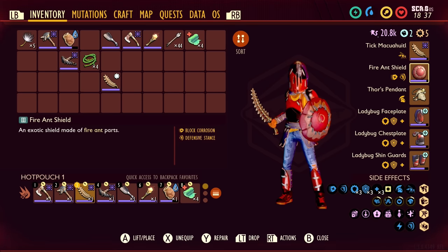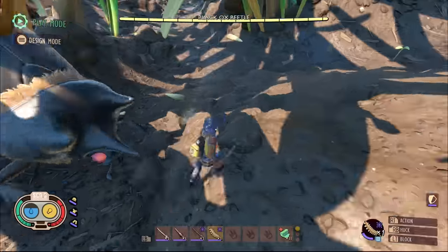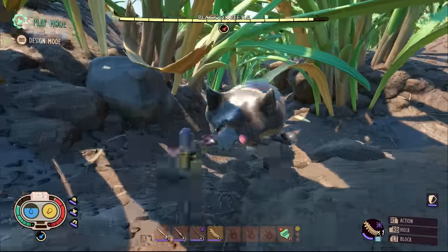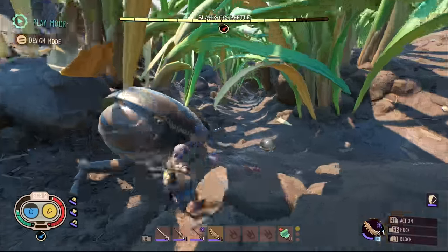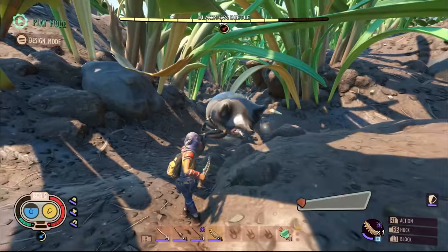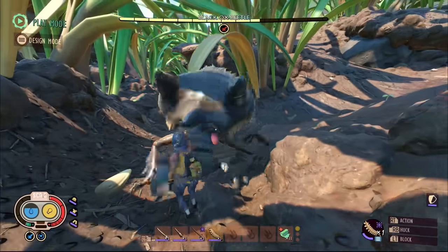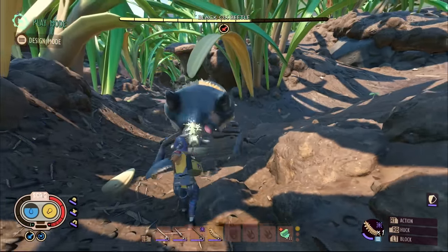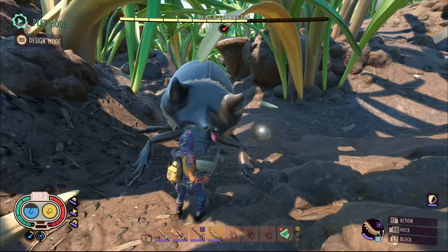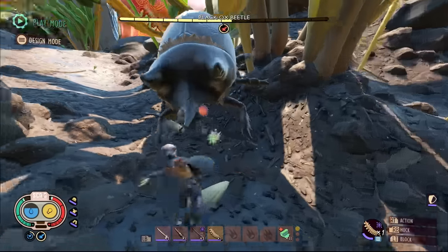Whatever shield you want to use is fine - you don't have to use this shield. You can use a weevil shield if you want. I just like this shield because of block corrosion, but any other shield works fine. I chose the tick sword. It does a large amount of damage, and lifesteal is all based off how much damage you're doing - the more damage you do, the more lifesteal you'll have. I wanted the most damage I could get from all lifesteal weapons, and this is pretty much the best one. But you could use the tiger rapier or the mosquito needle - any of those would be fine.